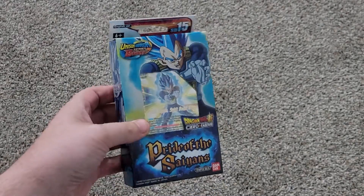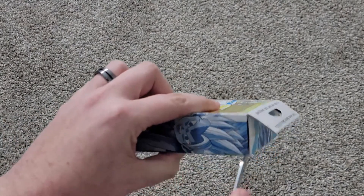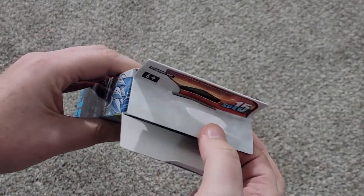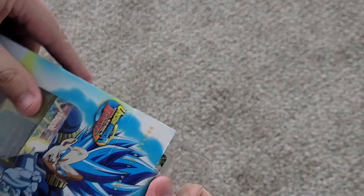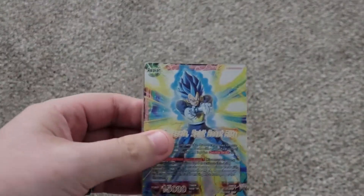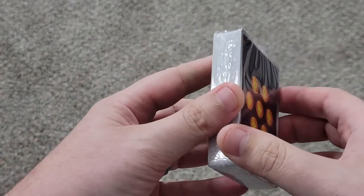So we're going to take a look at the starter deck first. Let's pop this open — be very careful, don't want to damage any cards. That's an interesting way to set up a box. I'm used to Magic; they do things very differently, as does Yu-Gi-Oh. Paperwork — okay, it's on the side.